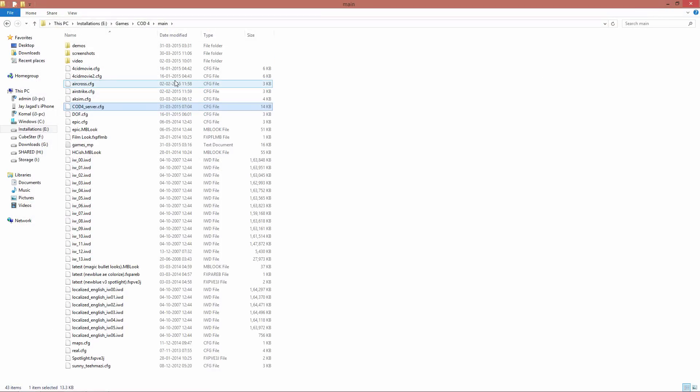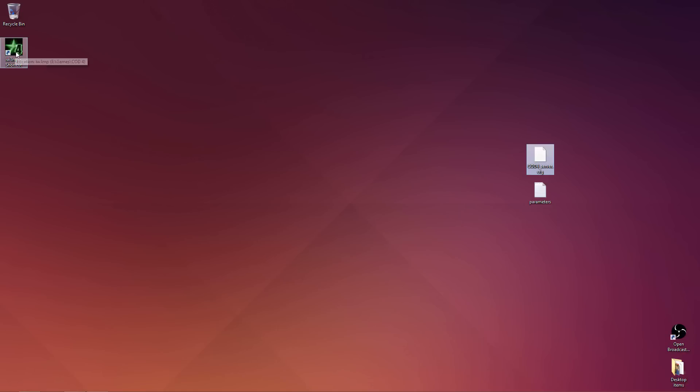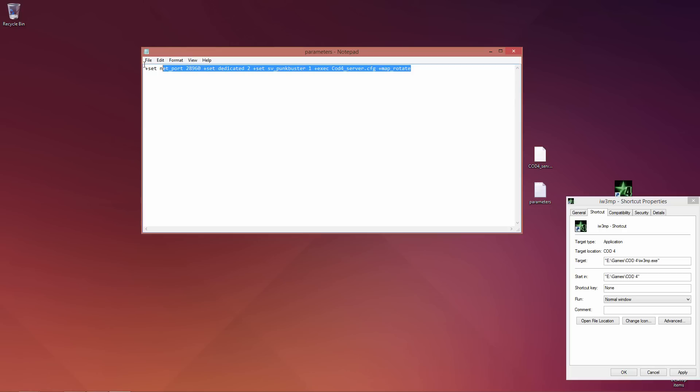Now right-click on iw3mp.exe, create a shortcut on the desktop or wherever you want. Then right-click the shortcut, go to Properties, and copy the parameters from the parameter file. These parameters contain the net port which is set to 28960, which you need to port forward from your router so that everyone else can join.